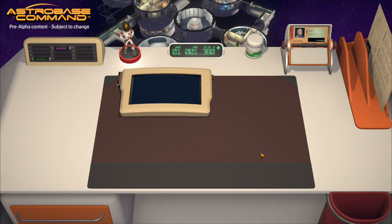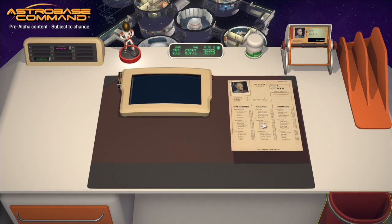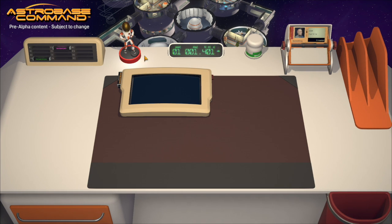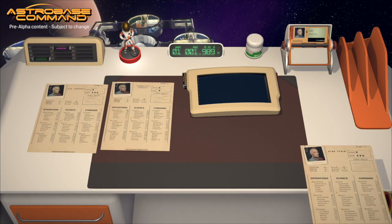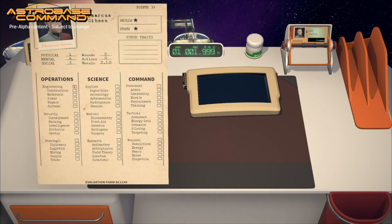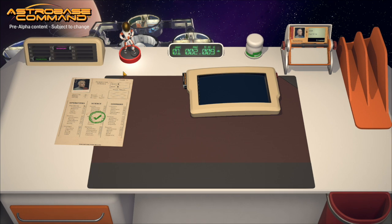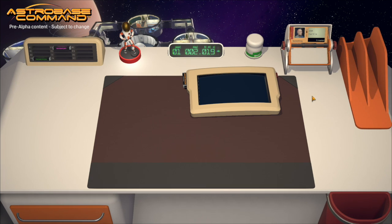Let's check out our recruiter's progress. We've only received one application so far, and that one isn't actually a great fit — somebody with science skills, which isn't going to be super useful to us. We're going to go ahead and toss that. A few more come in — these ones aren't going to work out either. However, Demarcus Gibson here has a point in engineering, which is exactly what we need. So we're going to go ahead and recruit this guy. Toss that into the outbox — as soon as that disappears, Demarcus will show up in the crew.